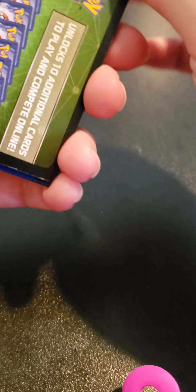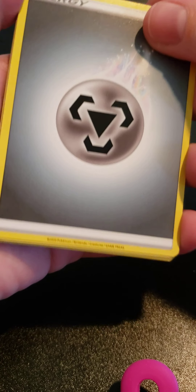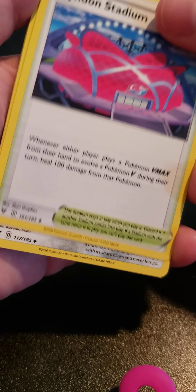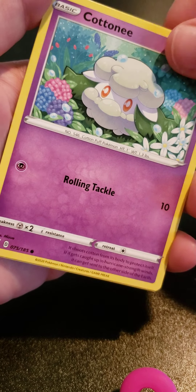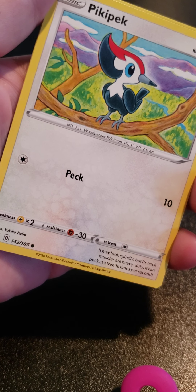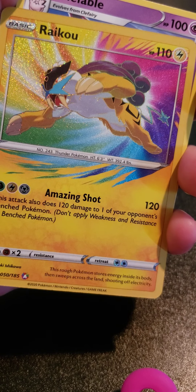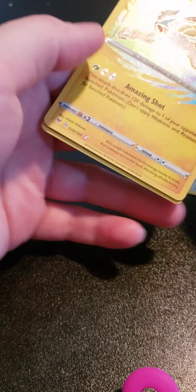Now we're on Vivid Voltage. Let's see what cards we get from this pack. Another green holo card — but here's a QR code for you guys. We got a Normal Energy — or is that Metal? I can't tell the difference. There's Go-Goat, a Stadium, that weird Pokémon, Galarian Meowth, Cottonee, a fish Pokémon, Pikachu. And then — ooh! We got an Amazing Rare! And then we got a Copperajah. I was not expecting to get an Amazing Rare out of that. That's a nice surprise.